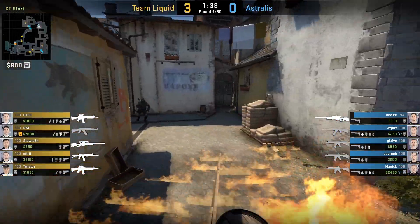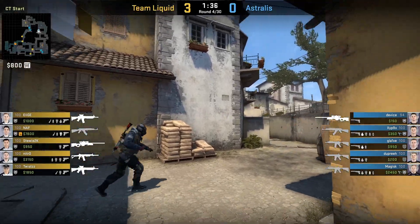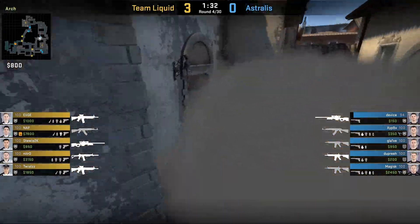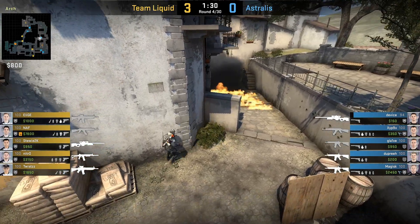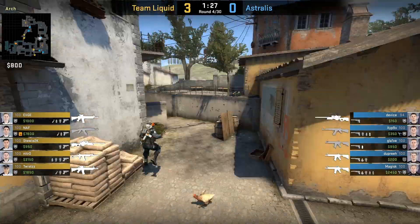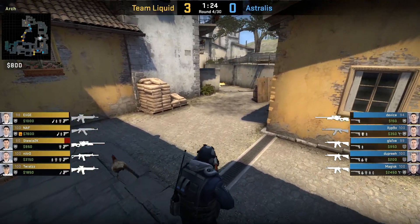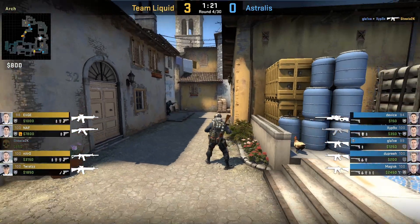Glaive is gonna incendiary behind half wall to make sure no one's there, which allows him to jump spot. He's gonna jump spot to see if anybody's logs. If he sees anyone logs, he'll let Xyp9x know and they'll both nade it. If they don't see anybody logs, they'll usually nade broom. They spot Stewie here and double nade — Stewie sees it coming so he moves forward. Xyp9x will incendiary behind half wall, which pushes Stewie up past half wall, leaving glaive in a good angle to kill him.